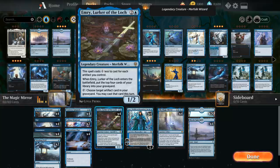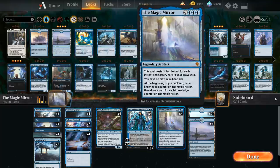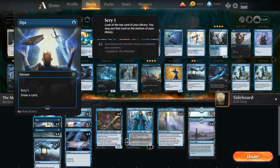Besides the artifact sub-theme we also need lots of instants and sorceries to make the Magic Mirror cheaper, since we don't want to spend the full 9 mana. The self-milling can help us put instants and sorceries in the graveyard, but we also need them in the first place. So that's where all the other cards come in — we've got the full playset of Opt to scry 1 and draw a card. Nice cheap cantrip.